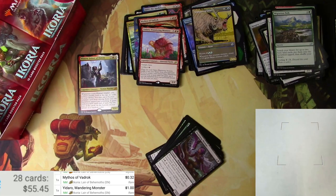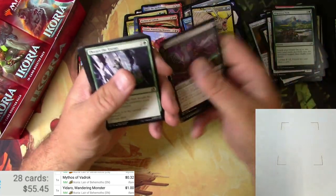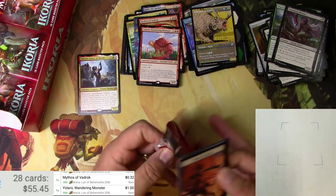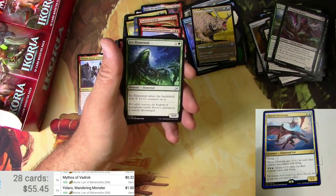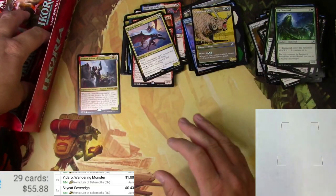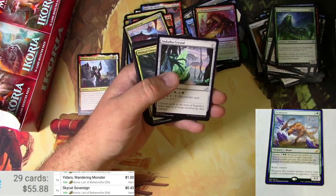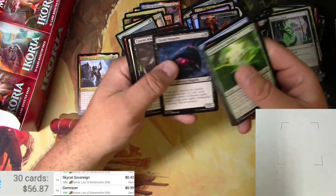You can only see my crowded little space that I'm doing this in. Dustfang Minter, Skybonder — no other cards of note. A Mountain and a Skycat Sovereign — 43 cents. Nothing else. Scour Barons, Spell Eater Wolverine, and a Gem Razor — 99 cents — and a Regal Leosaur. Nice.